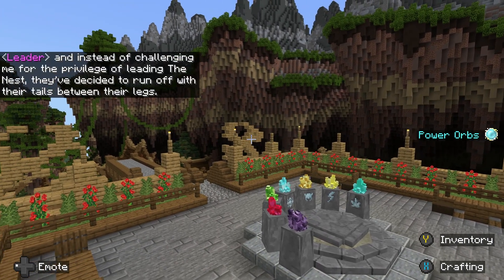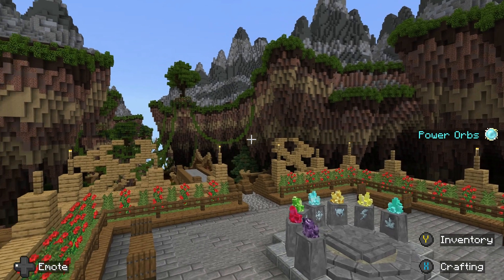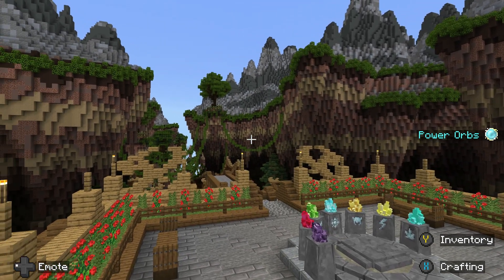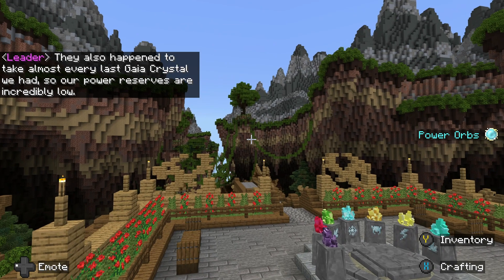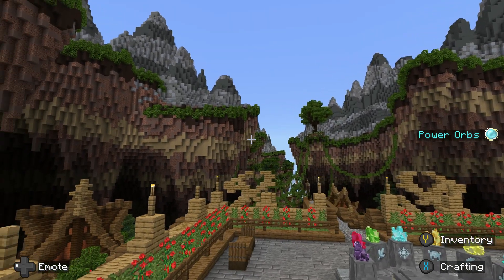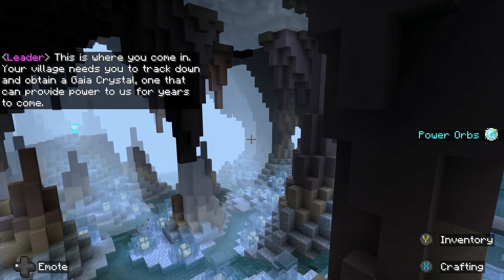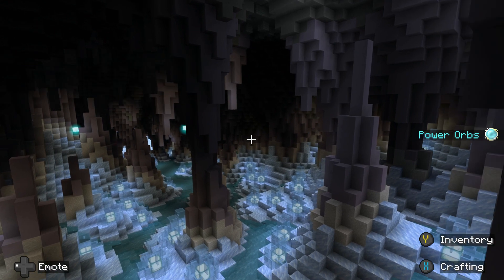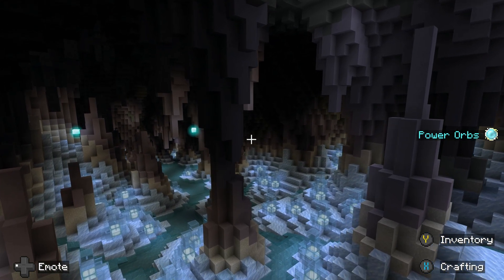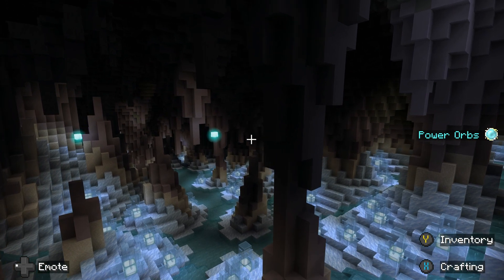This is bad. And instead of challenging me for the privilege of leading the nest, they decided to run off with their tails between their legs. They also happen to take almost every last geocrystal we had, so our power reserves are incredibly low. This is where you come in. Your village needs you to track down and obtain a geocrystal, one that can provide power to us for years to come.